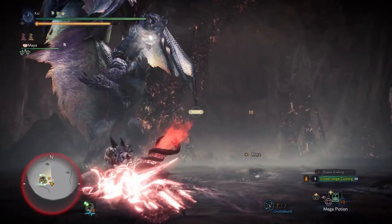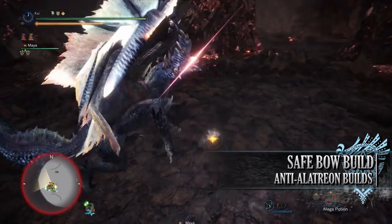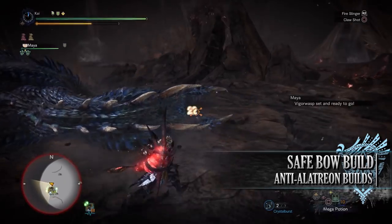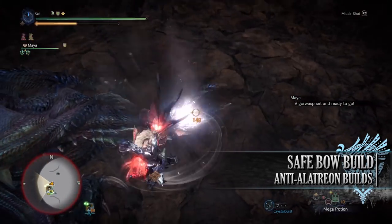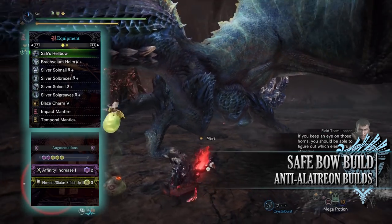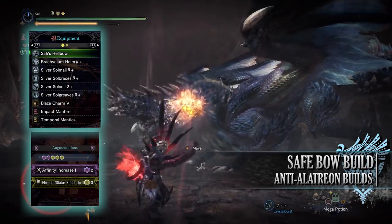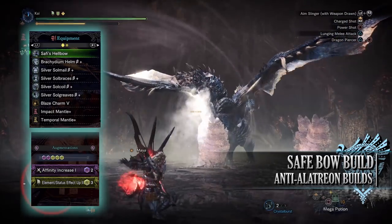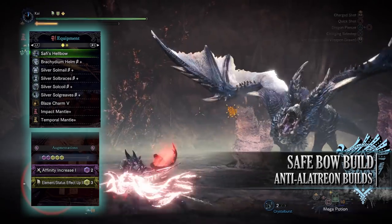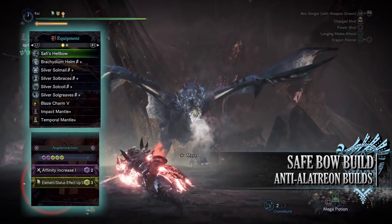That brings us to the safe Anti-Alatreon bow build. This is a more straightforward DPS build combining elemental DPS with some basic survival options — a nice alternative if you dislike the health drain of the Safi Jiiva set. For this build you'll need the Brachydium Helm Beta, the Silver Sol Mail Beta, Silver Sol Braces Beta, Silver Sol Coil Beta and Silver Sol Greaves Beta. I'm also using a Blaze Charm 5 and for my weapon I'm using the Safi Hell Bow with Elemental Up awakened abilities. For augmentations I've gone for an Affinity increase augmentation and an Elemental Up augmentation. Much like any build you can swap the Safi Hell Bow and Blaze Charm if you wish to use a different element. Specialist tools are again down to personal preference.